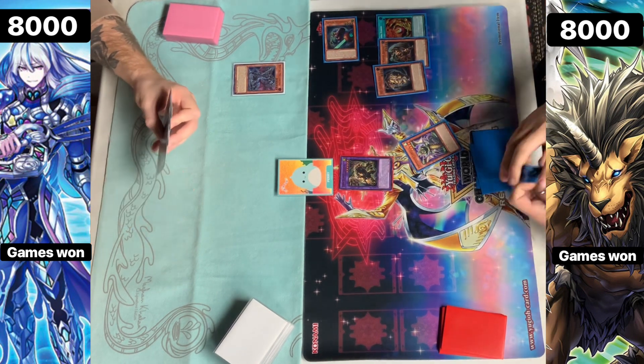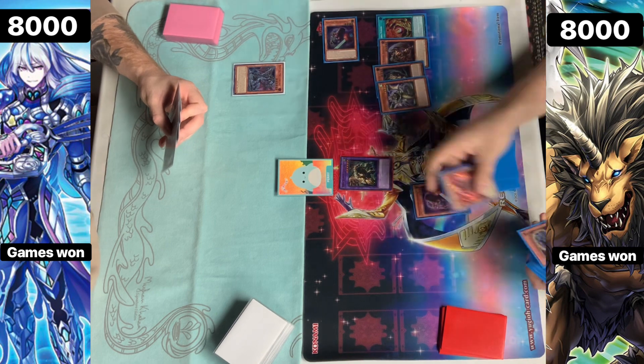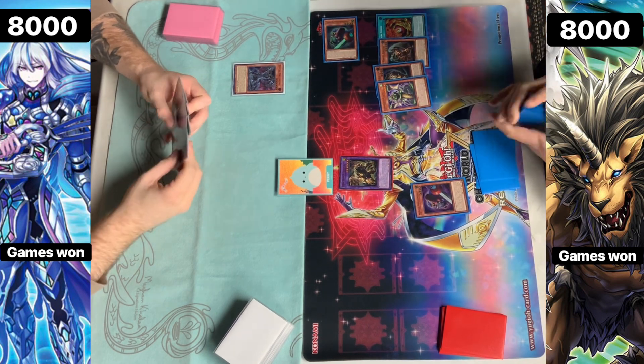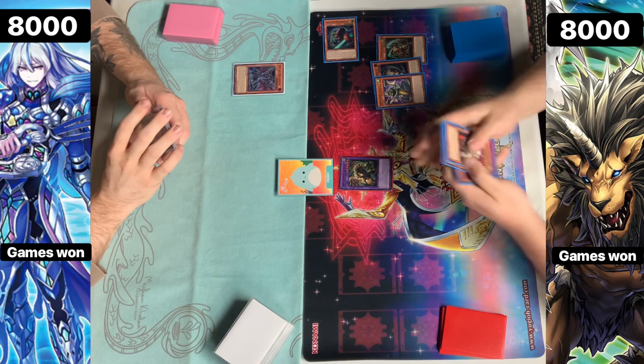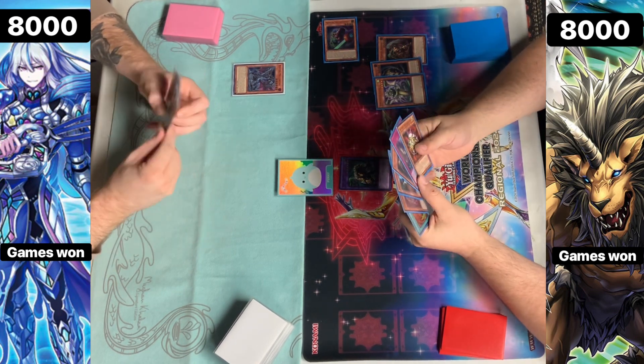Having a Druus Wyrm in the opening hand is pretty crazy, as well as it being a level 6, so you can actually use it to overlay for like a Beatrice, which is pretty nice. We're going to be searching for Coatl here. Coatl will be searching for the Mirrorswords Knight. Then we're going to activate the effect to add back the Chimera Fusion there.